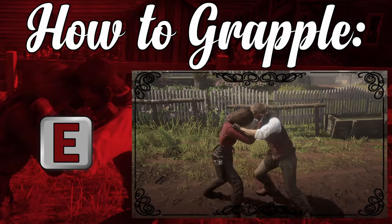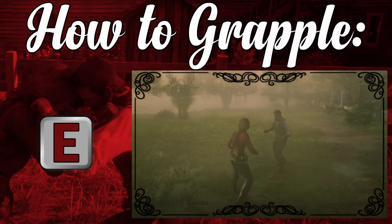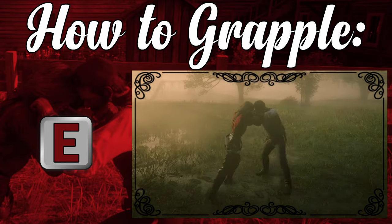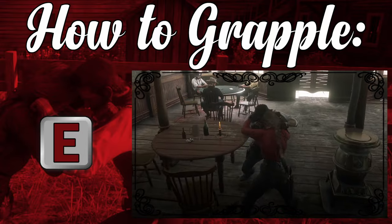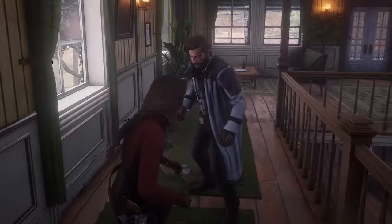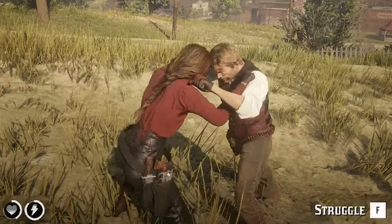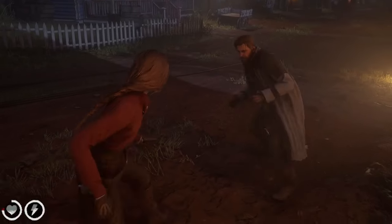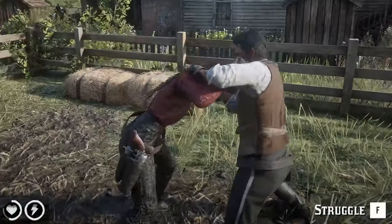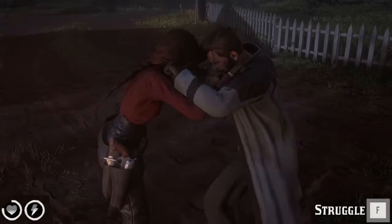To counter someone lunging at you from the front with E, tap E. This will cause you to grapple with your opponent. You can also achieve this grapple by taking a few steps back and pressing E while engaged in combat. Once you're locked together, a few things can happen. If you both hit nothing, the defender will automatically initiate a punch or push and release animation. You can hit F to struggle — whoever taps F faster will punch or push the other away.